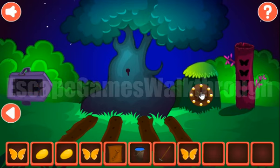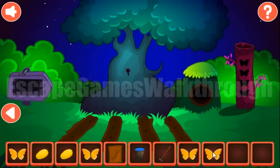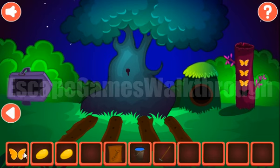Now let's solve this puzzle. We need to paint the balls according to these arrows: pink, red, it's already yellow, it's teal, purple, and brown. We've got the 4th butterfly. So let's put 4 butterflies here.